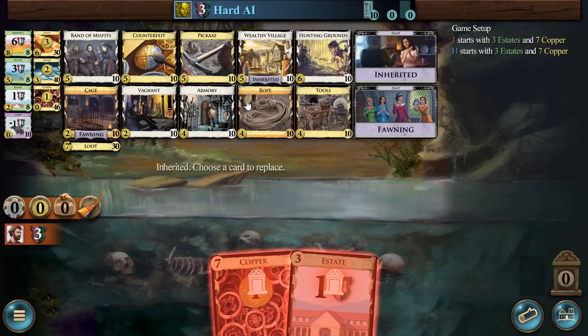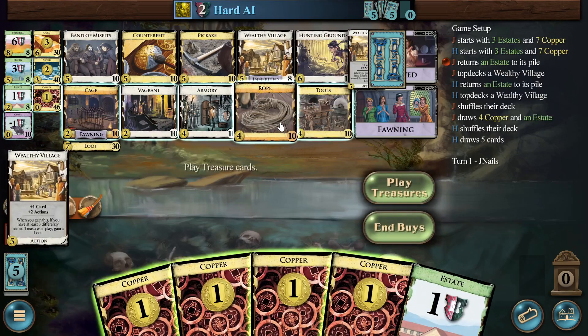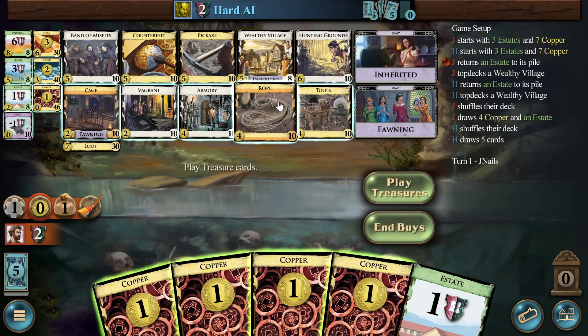Obviously I want to replace an estate. I think like 98% of the time that's the correct move on inherited — the estate's just worse than cappers. What's the goal here? Obviously a bunch of wealthy villages and hunting grounds are in order. Ropes are good.